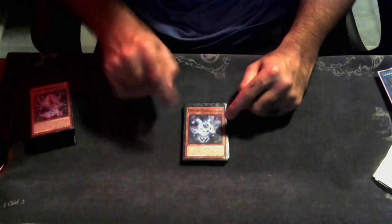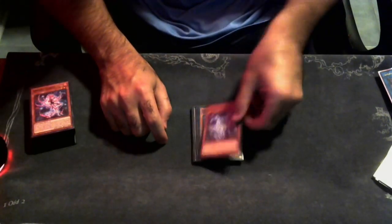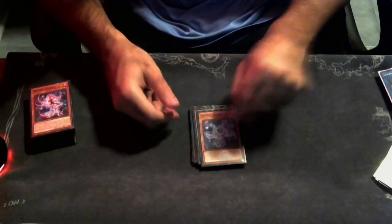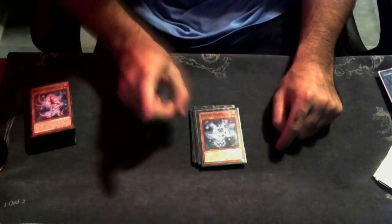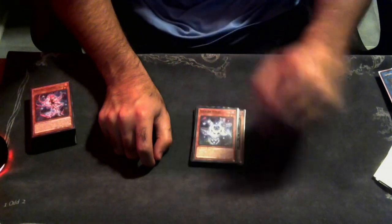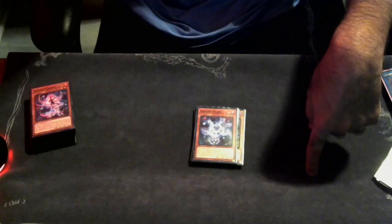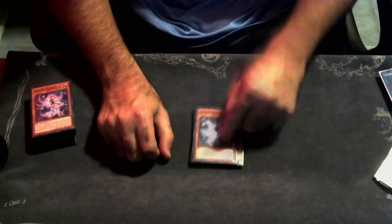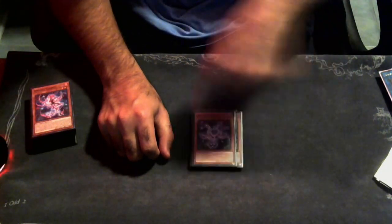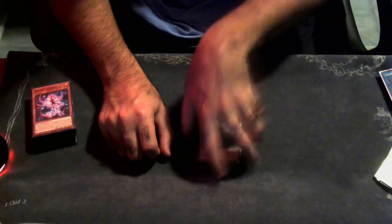Pixies is basically a Black Wing Blade-style effect: if a Level 2, Rank 2, or Link 2 battles — whether it's my turn or your turn — during damage calculation (not the damage step, so don't let people cheat you), I can send Pixies from hand or field to grave. That Level 2, Rank 2, or Link 2 being battled gains attack equal to your monster's attack, so essentially you just take damage equal to my monster's attack. I cannot use it if I'm attacking directly.